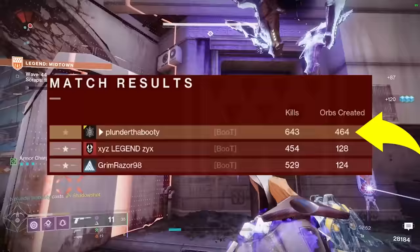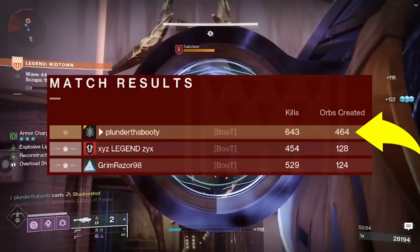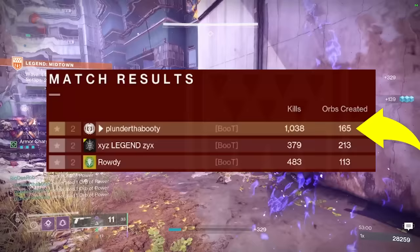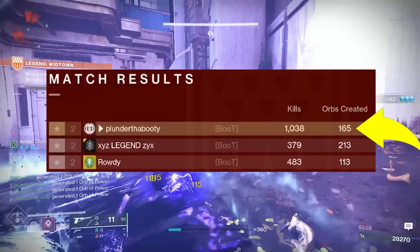One build brings the orb generation and unlimited supers to new heights with 464 orbs created for the entire fireteam, while another build brings new meaning to the phrase 'get in my backpack' while I slay everything in sight and crowd control entire waves of enemies.